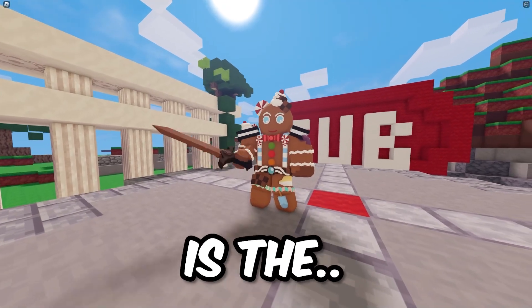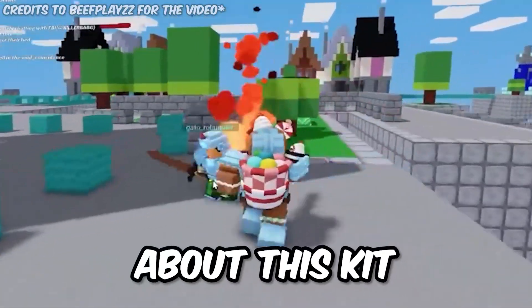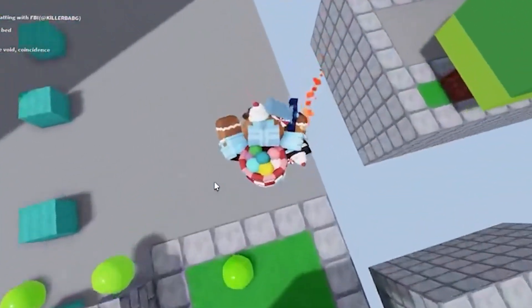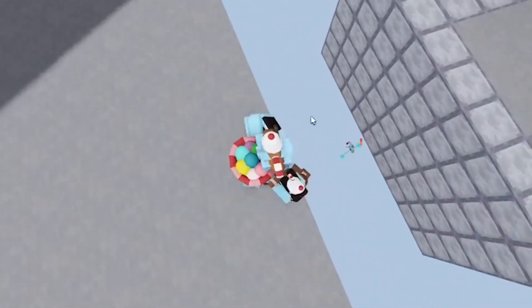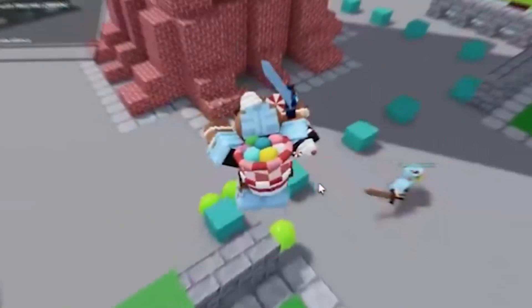The first kit is the Gingerbread Man kit. This kit released in Season 2, and there weren't that many good things about it besides taking high ground over your enemies. However, over time, the EasyDogGG team decided to buff this kit like crazy, making it a super good kit without anyone even realizing.